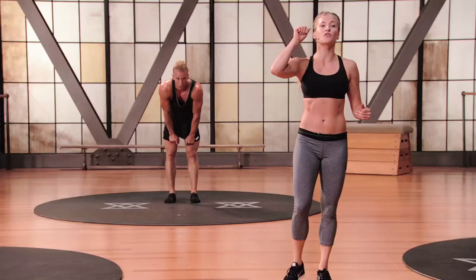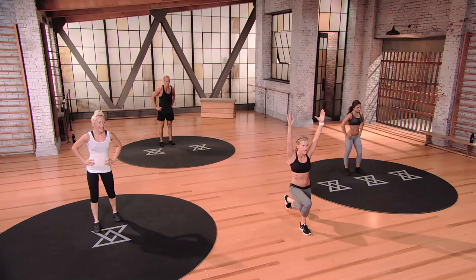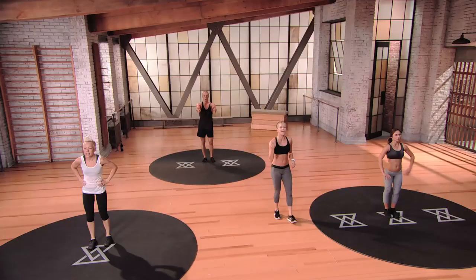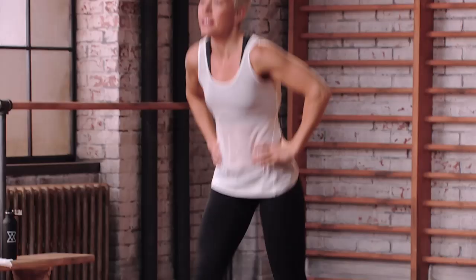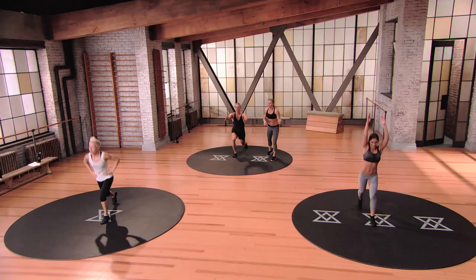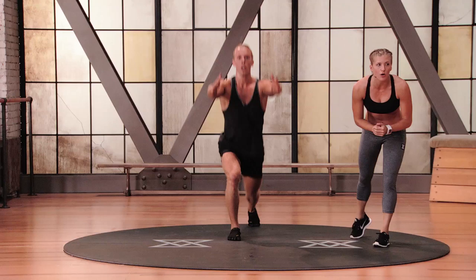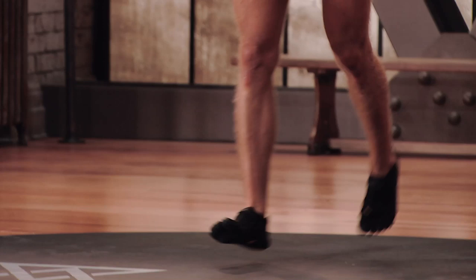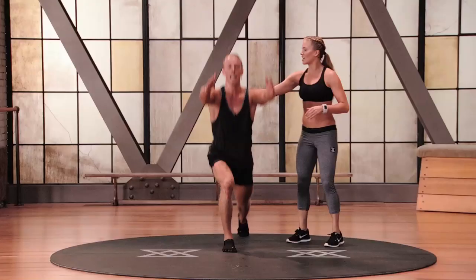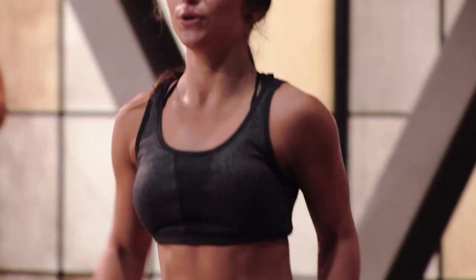Catch your breath — slow inhale through the nose, slow exhale through the mouth. Lunge jumps are up. You've got to get control of that breath or it'll get you. Lower down into a 90-degree lunge, big jump, lower down, big jump. Be specific with your movement. As you roll through these exercises, it's going to get harder and harder — push through. Anyone's legs burning? It probably burns after about three reps. Power through — do not slow your pace down. Take the chest up, squeeze your shoulder blades back, abs engaged. Three, two, one.